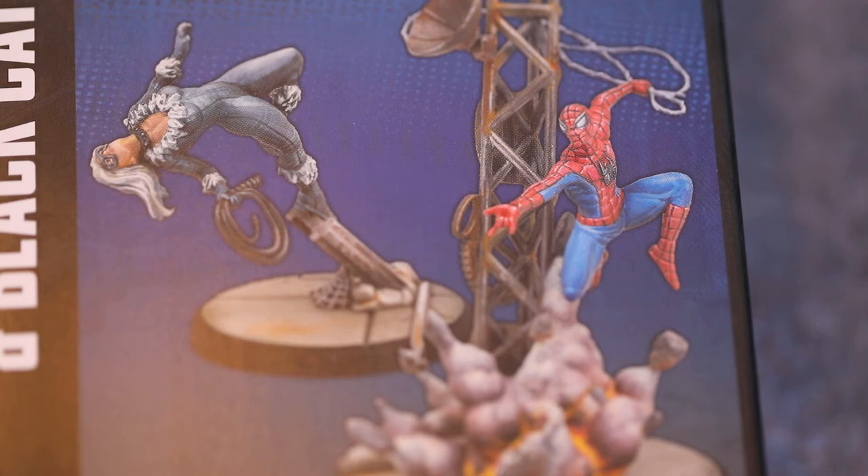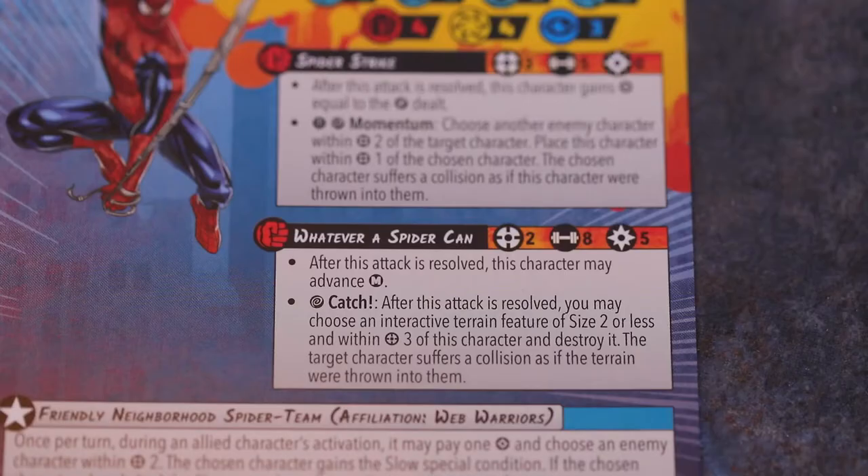Reactive, Witty Banter, cost 1: when an enemy character within range 3 is attacking an allied character, Amazing Spider-Man may use this superpower during the modify opponent's dice step — reroll one die in their attack roll. Always on, Mastered Spider Sense: Amazing Spider-Man may reroll any number of its defence or dodge dice. Always on, Wallcrawler.